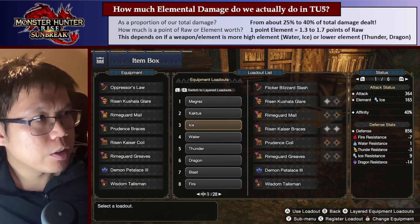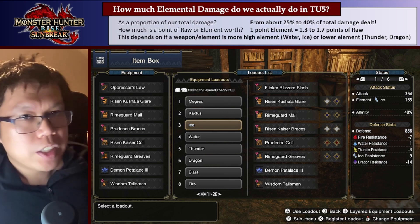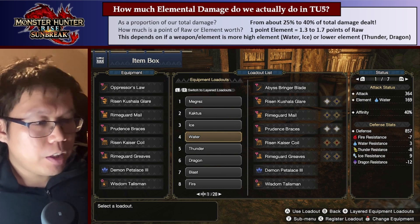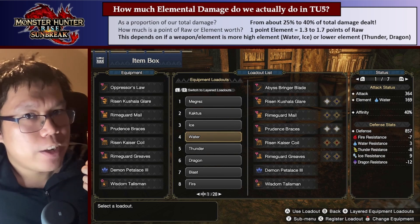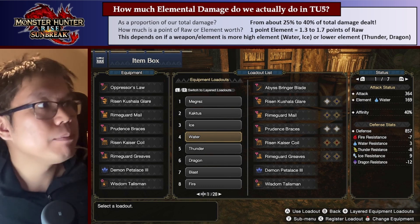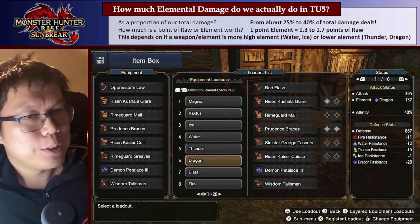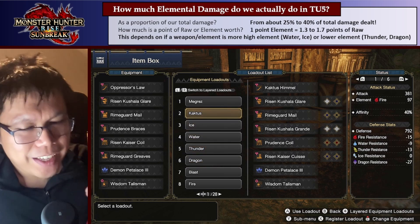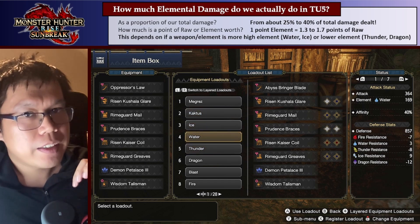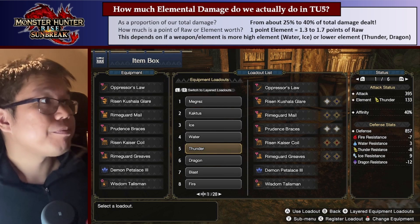There is a range because some weapons and Elements are really high Element and some are really low. The high Element ones are Ice and Water — you can see on screen right now my Element is like 165, 169. This is because those weapons have really high Element and skills that really strengthen it, like Kushala's Blessing, a one-point skill that increases Element damage massively. Thunder and Dragon have weapons with lower Element and don't get the benefit of that skill, so they're a bit worse. Fire is a weird hybrid because you get the skill that increases Element damage, but you don't get a weapon with high Element. So basically Water and Ice Element is really, really important; Thunder and Dragon Element is a bit less important but still quite important — still going to do like 25% of your damage.